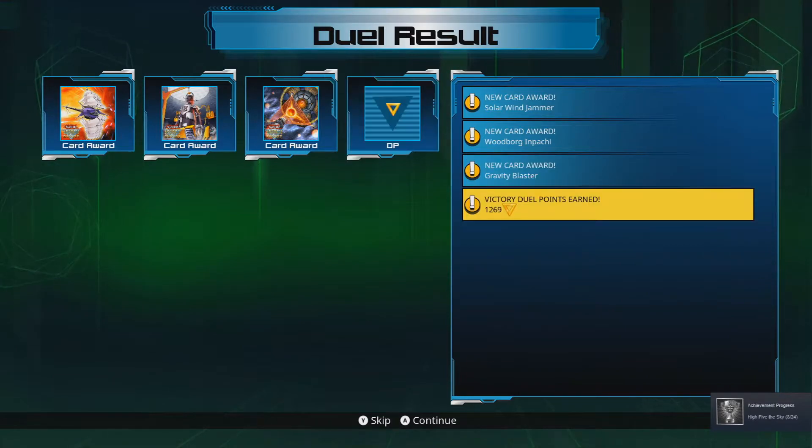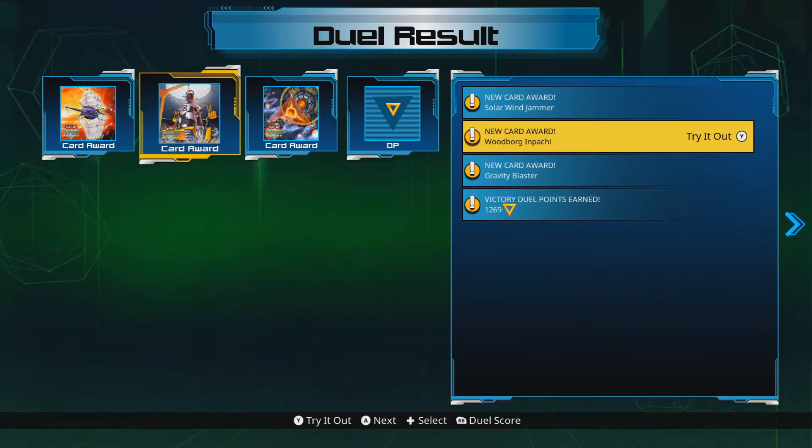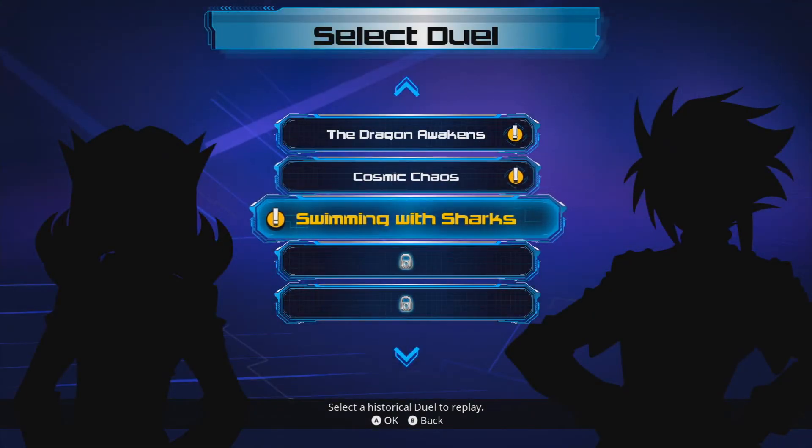We have high-fived the sky even more with some duel points and stuff, and Gravity Blaster. And that was bloody easy, really, wasn't it?